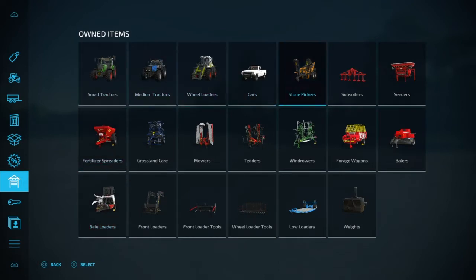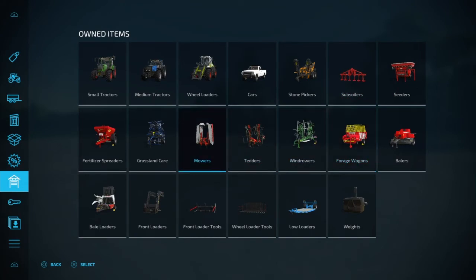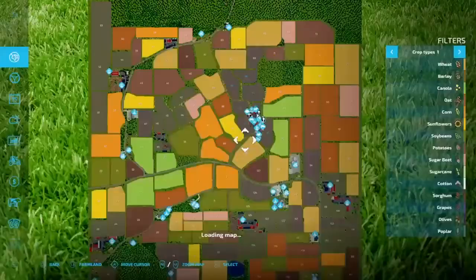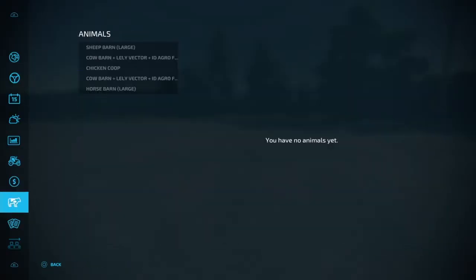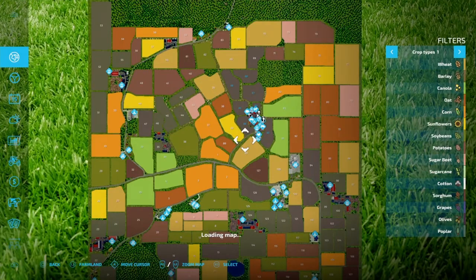We don't actually own a seeder — that's kind of weird. We own a seeder tank with no seeder, so that's strange. Let's see any productions — do we own any productions, any animals? Looks like we have a lot of barns there, but no productions, no animals. The last map we did had every production. So this is what the map looks like — tons of fields, I think there's like 128. Seven different farm areas, so that'll be cool to check out.